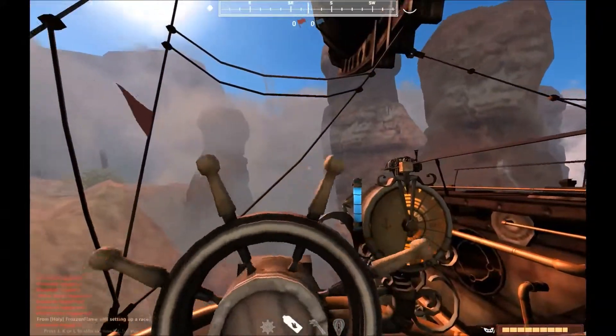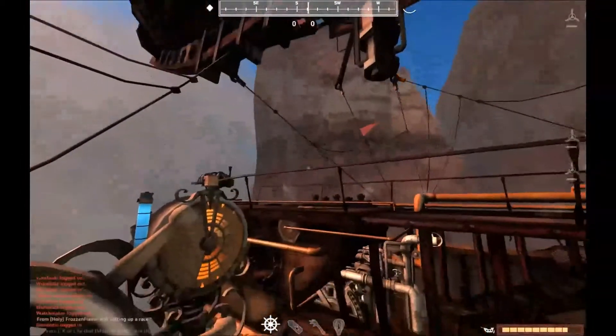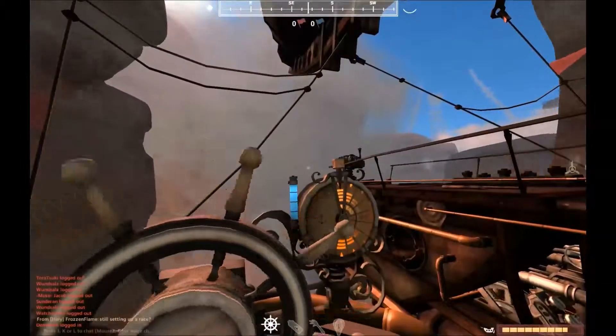Right up here we have our first checkpoint. It is this rock here and this rock here. Once you pass through this, you're allowed to use mines.